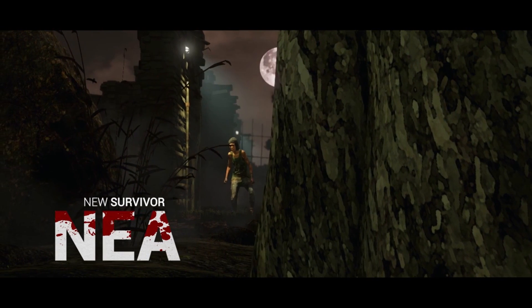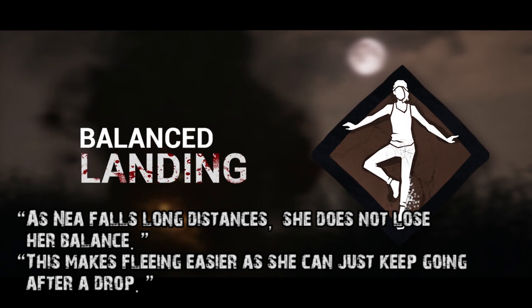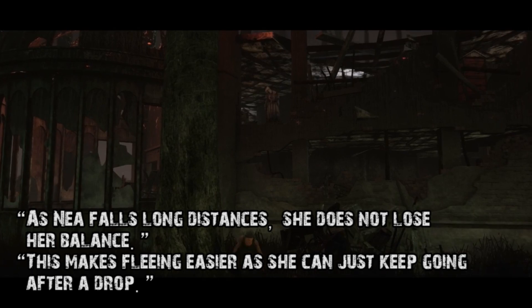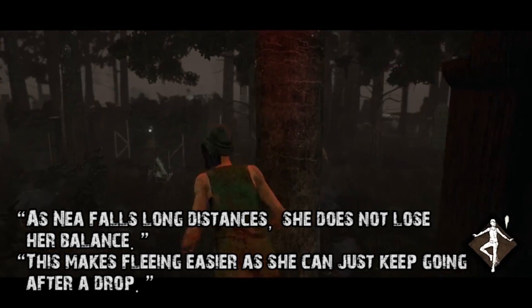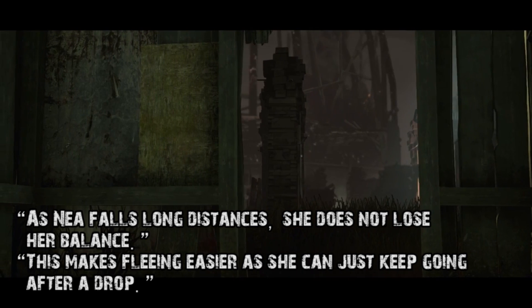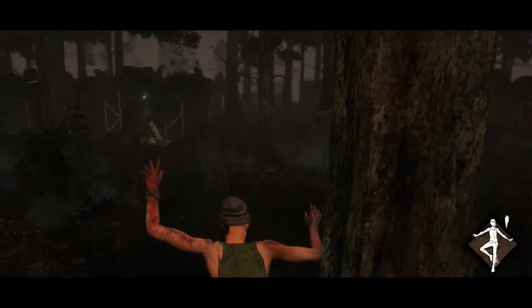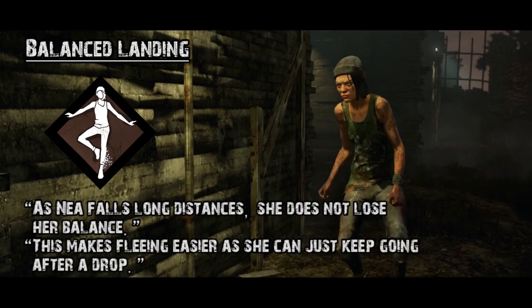Getting into Nia — Balance Landing means that as Nia falls long distances out of windows or from two-story buildings, she does not lose her balance. I've heard from someone who works on the game that they're actually going to be nerfing the time it takes to recover as a survivor without Balance Landing when falling out of windows. So if that's the case, this perk may be okay — if you jump out of a window and the killer is chasing you, the stun you'd obtain from jumping should allow the killer to catch you. Balance Landing could save you in those cases, though whether it's a full-time perk you want to run — my first impression is no.